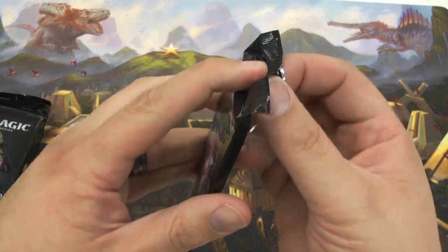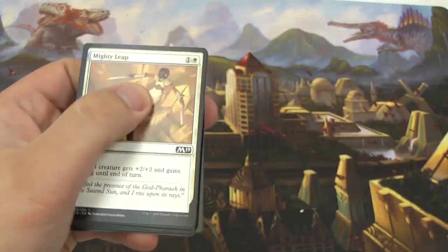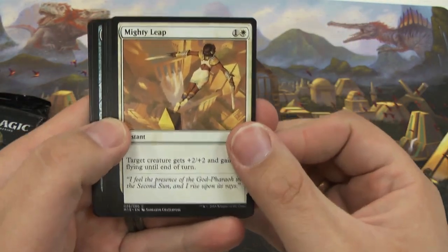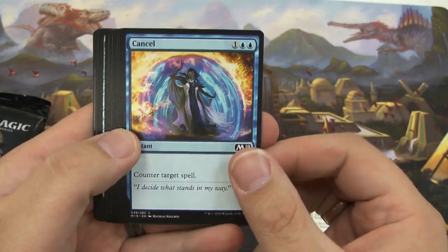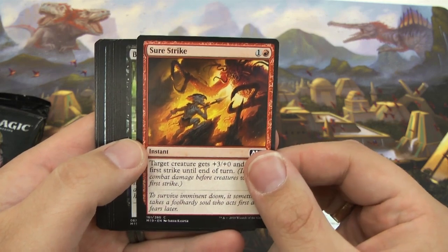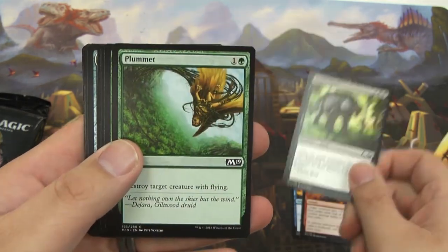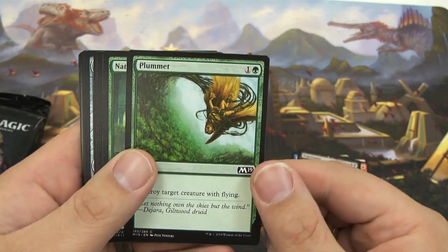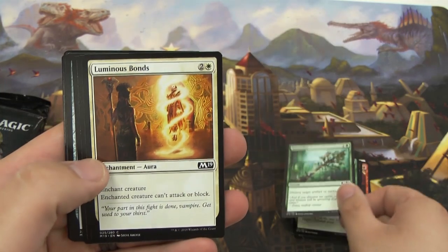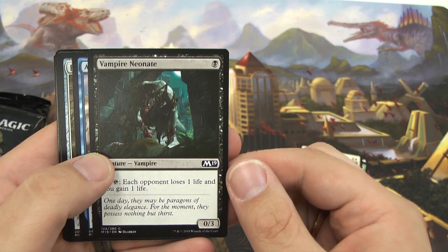Alright, here we go. First pack: we have Mighty Leap — gives a creature +2/+2 and flying for two. Gotta love counter spells — got a Sheer Strike, another pump card. A Boggart Stomper, a 6/5 — big guys are always good in limited. Got a Plummet to take care of all those dragons flying around. Naturalize. Got a Luminous Bond — stops a creature from attacking and blocking.